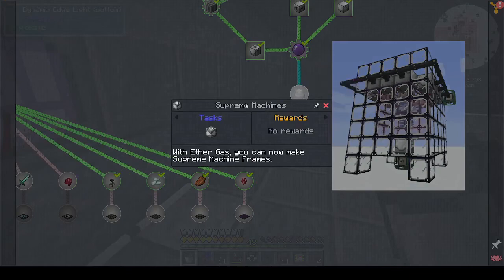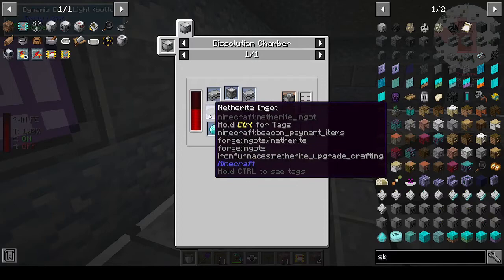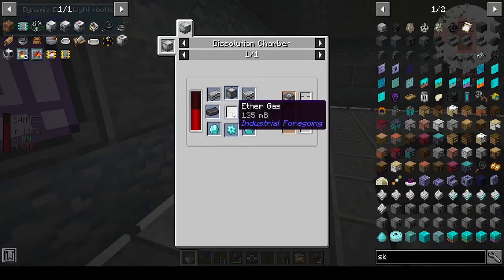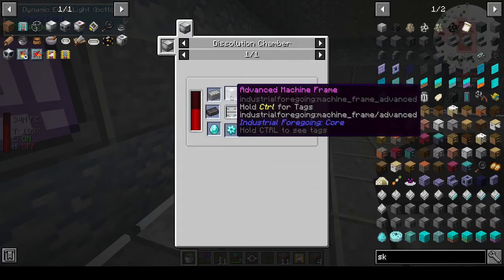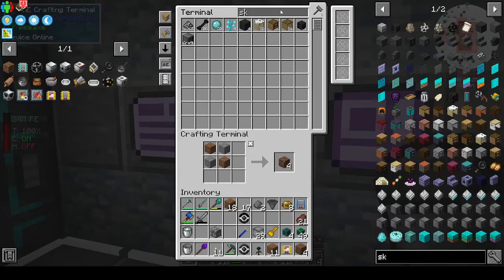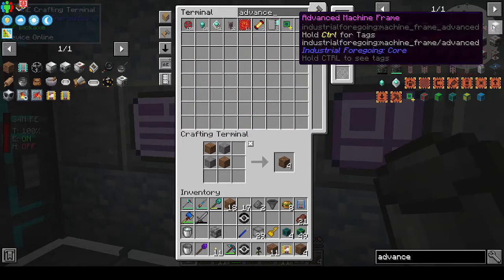We need a Supreme Machine Frame, which needs two bits of plastic, an Advanced Machine Frame, two Netherite Ingots, a little bit of Ether Gas, and two Diamond Gears. We need to make the Advanced Machine Frame, which needs pink slime. I don't have any Advanced Machine Frames — I've only been making them as I needed them. So I need some pink slime.